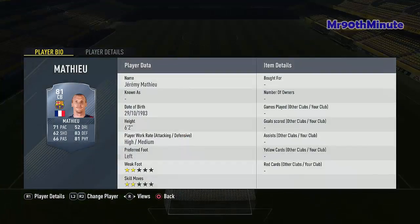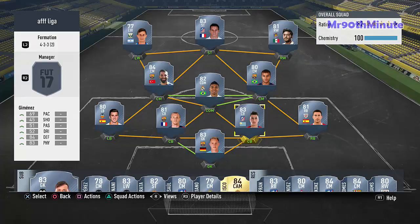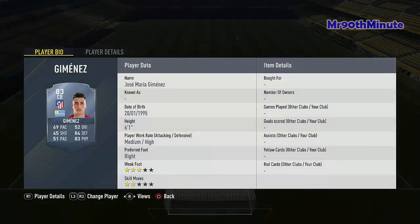Our first center back is Mathieu — he has 71 pace, 83 defending, and 81 physical, so he has pace, he can defend, and he won't get outbodied. He'll run you 1,300 coins. Then we have Godín, the Atletico defender — he goes for 1,500 coins. He has 84 physical and 83 defending, and his pace isn't too slow either, sitting around 70.